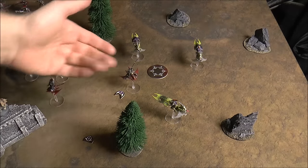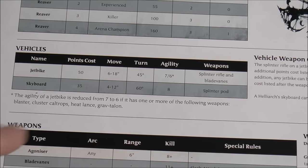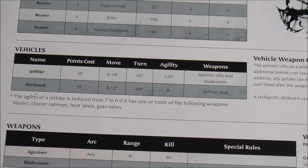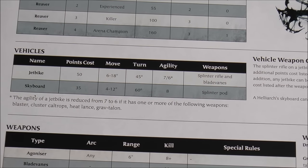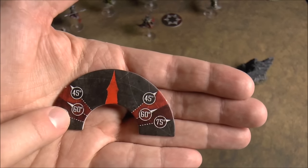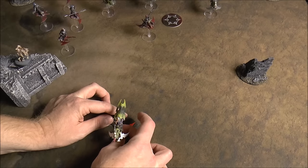Movement: the jet bike has a minimum of six inches and a maximum of 18; the skyboard has a minimum and maximum of 12. You always have to be moving — keep that in mind given the risk of flying into terrain. You can turn before or after your move: 45 degrees for jet bikes and 60 degrees for the skyboard. You use a turn marker to measure the allowed turning radius.